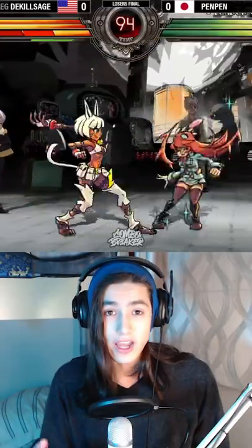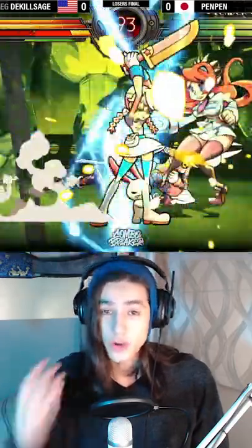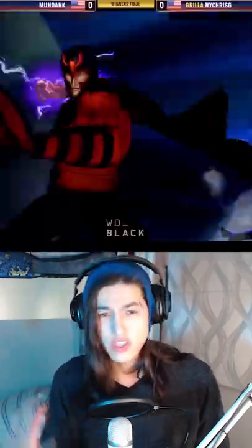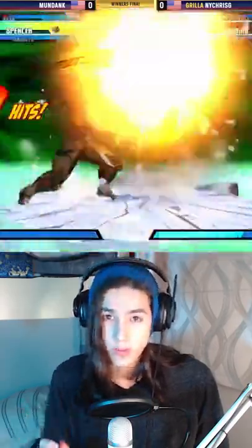The next most common way to use a teammate is with a DHC. This stands for delayed hyper combo and it's a mechanic that lets you use a super with one character and then switch into another character by using their super. This is super expensive but generally a really safe way to swap as well as being amazing for combo extensions.